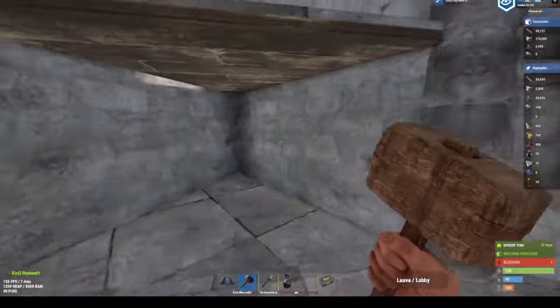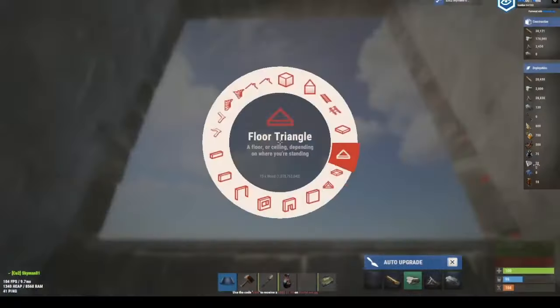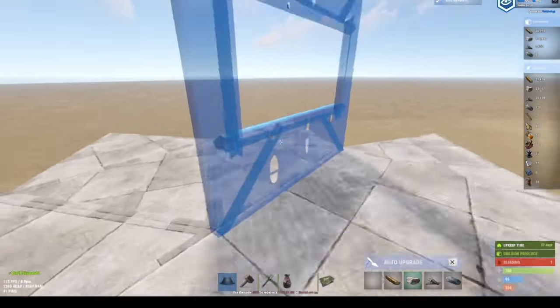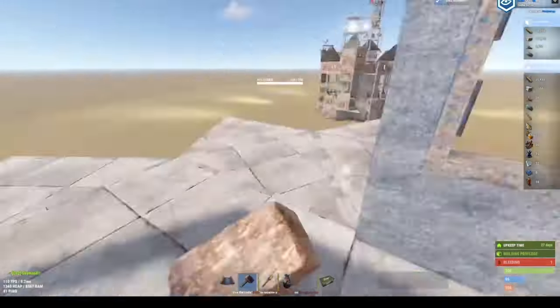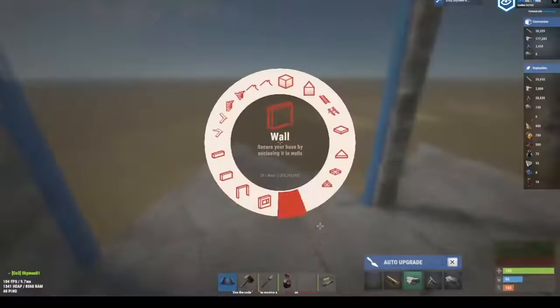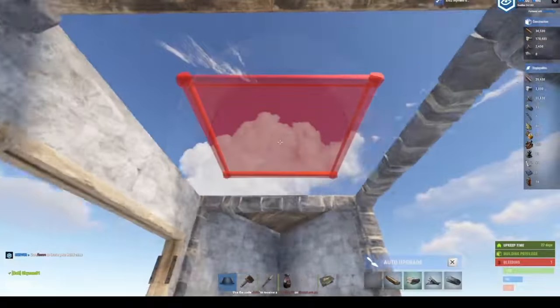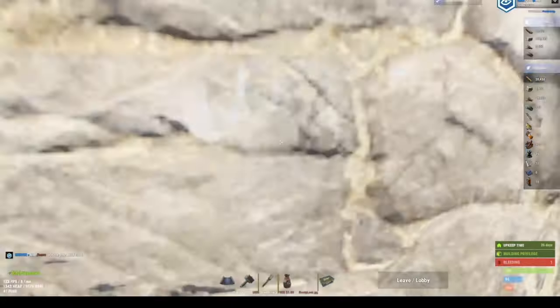That was a little fast - basically what I did was fill the roof in, jumped over here, placed two walls as a jump-up, and once you jump up on this you'll place like this. You will also bring in two windows like this. This will be your stopping point for the main loot room.